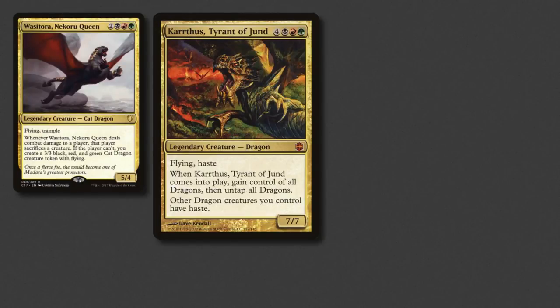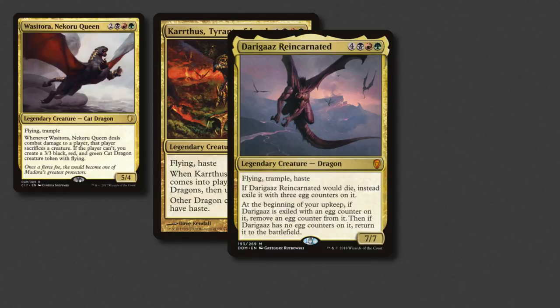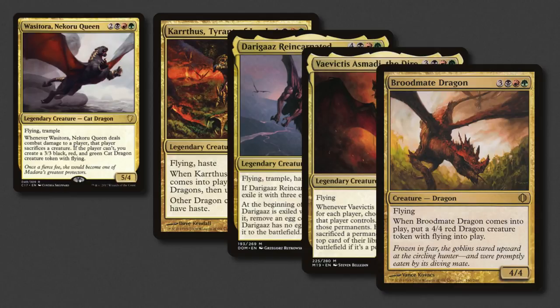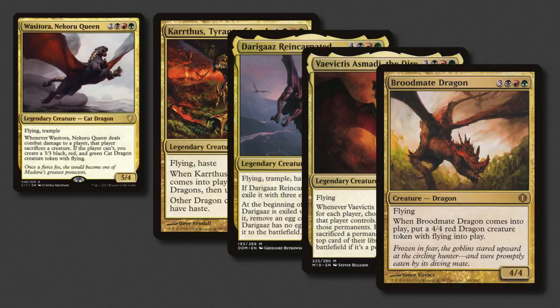Carthurst, Tyrant of Jund is 7 mana, has flying and haste. It also steals every dragon from around the table and gives them all haste — and it's a 7/7! Reincarnated is another 7 mana 7/7, comes with haste and trample, and does a neat little egg trick when it gets suspended for 3 turns. Revictus Asmadi is not only dire, he's also one of the Elder Dragons — he has a crazy warp world-esque ability which can really wreak havoc on the table. Finally, there's an absolute classic: the Broodmate Dragon just had to be included for the nostalgia. Because she brings along her fellow dragon, we get 8 power for our 7 mana.